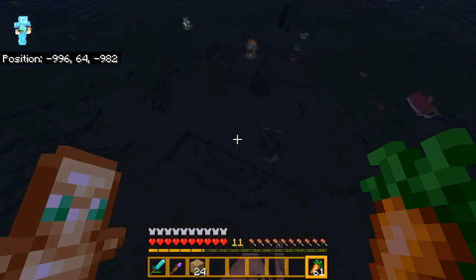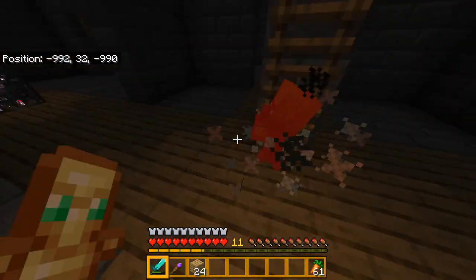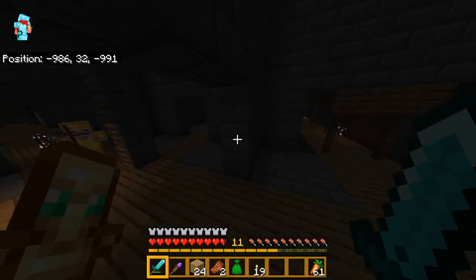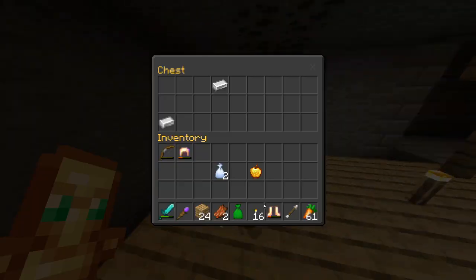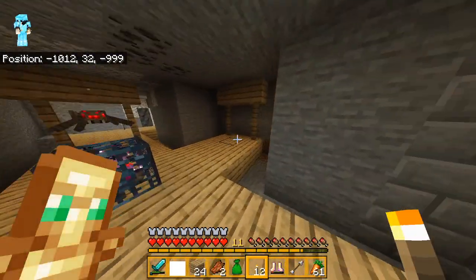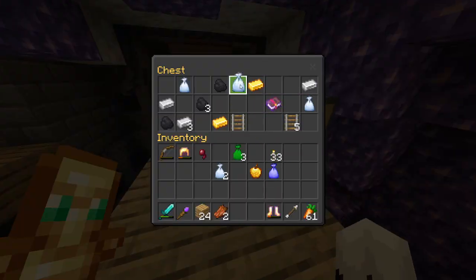Let's just jump down into here. Hopefully we get some more loot bags because those are really good. Yeah, we've got some in this chest. I'll take these torches because I can see what's going on, but you guys probably won't be able to see very much if I don't place them. That's some silverfish. There's literally an amethyst geode in the middle of the generation.